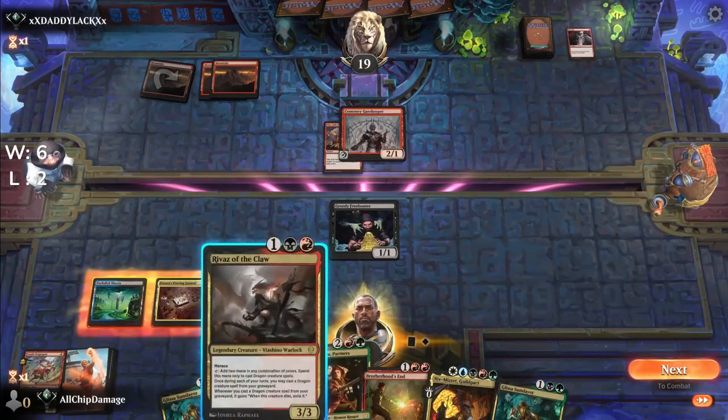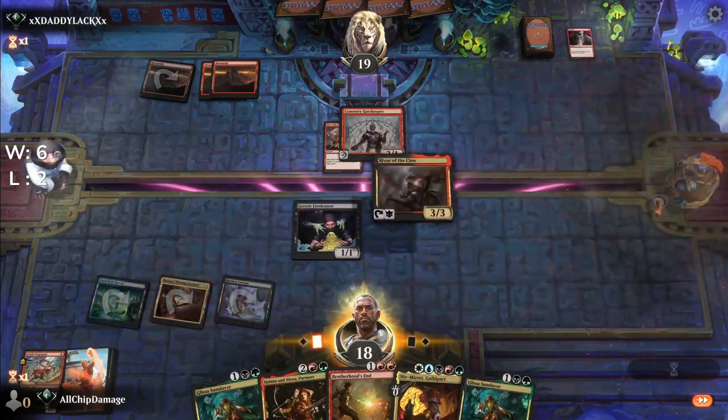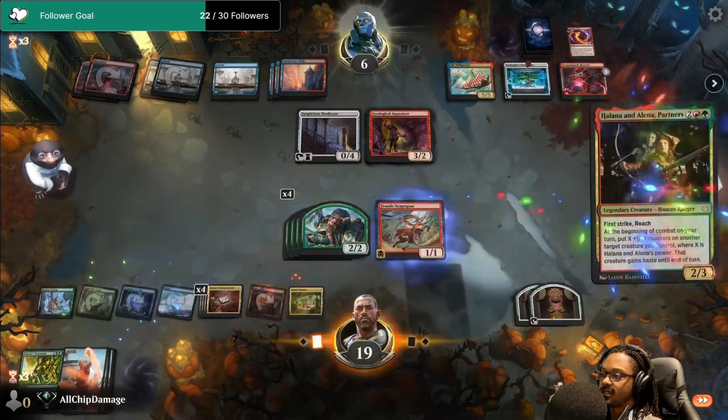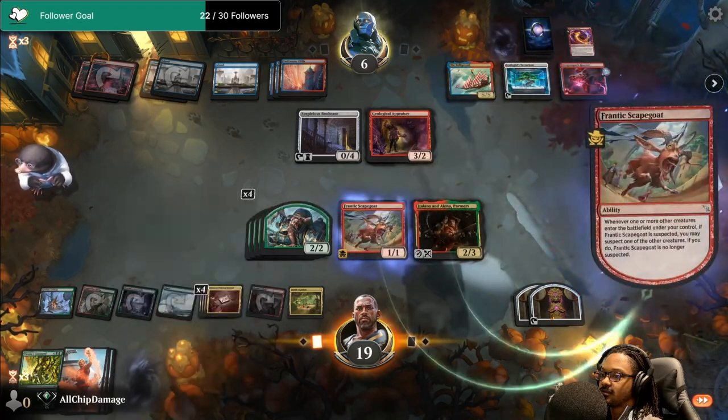Revives of the Claw is a little broken because it adds two mana of any color combination to cast dragon spells. Halana and Alena support in the haste department. On average we were able to have Niv out by turn two, and from observing the deck and Niv, I should have added a way to give it double strike.